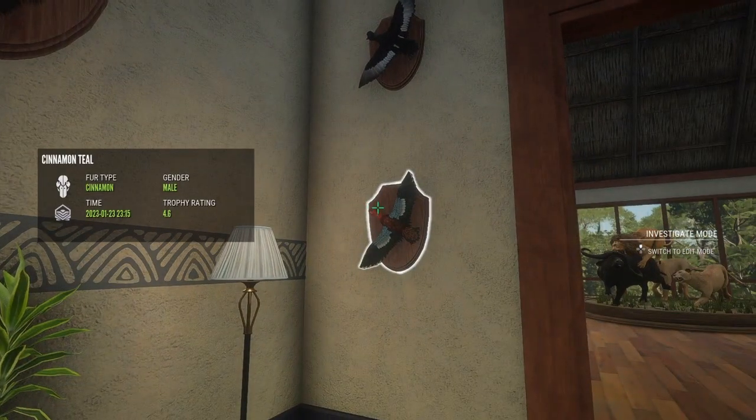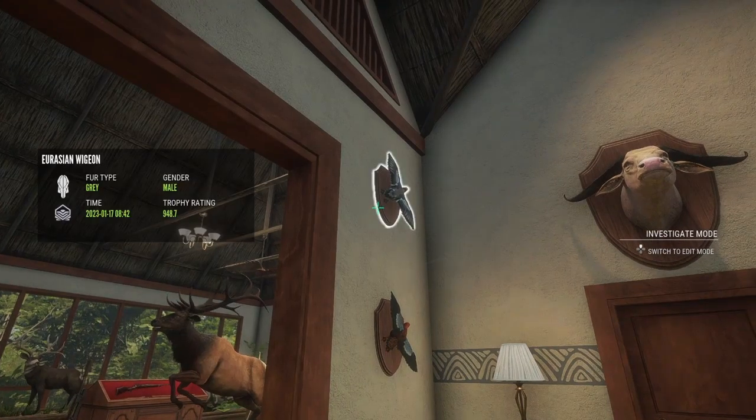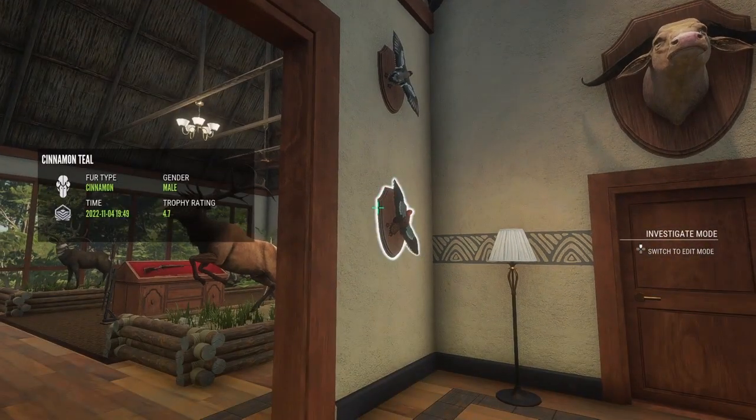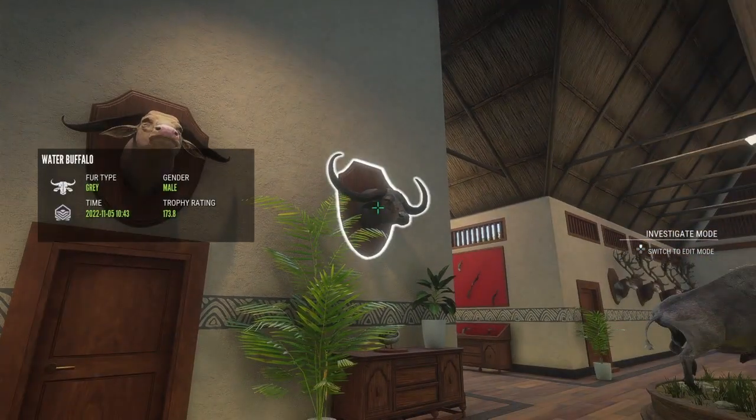Up here on the wall I have some ducks: a diamond cinnamon teal, diamond tufted, a diamond Eurasian wigeon, and another diamond cinnamon teal. Up there is an albino water buffalo and a diamond water buffalo.